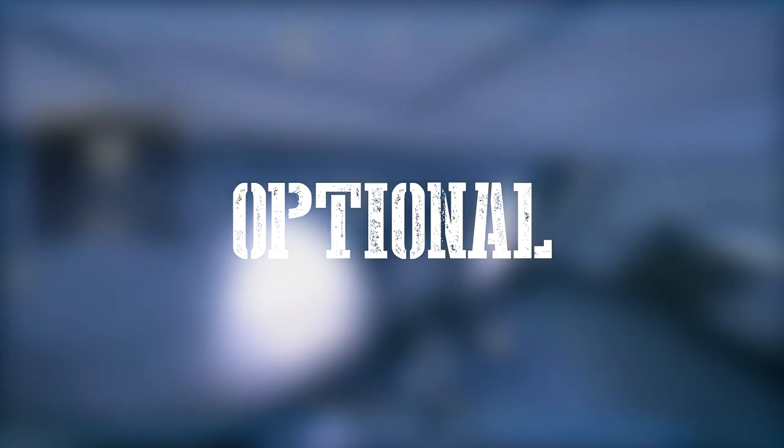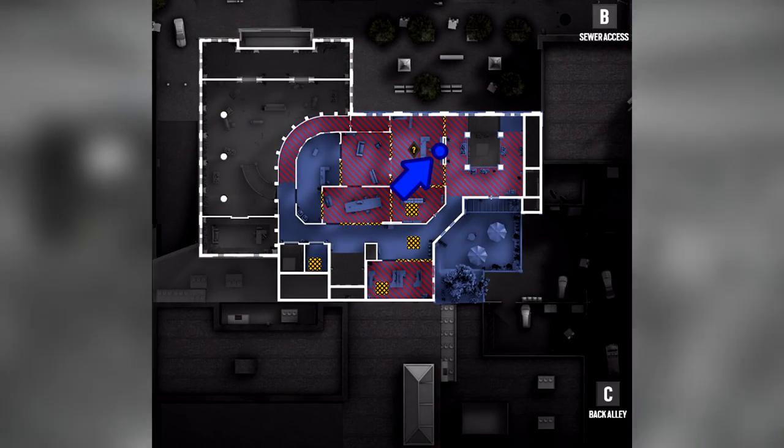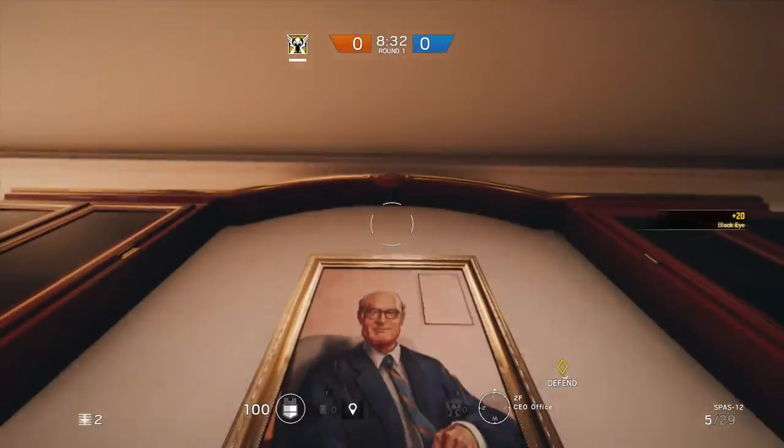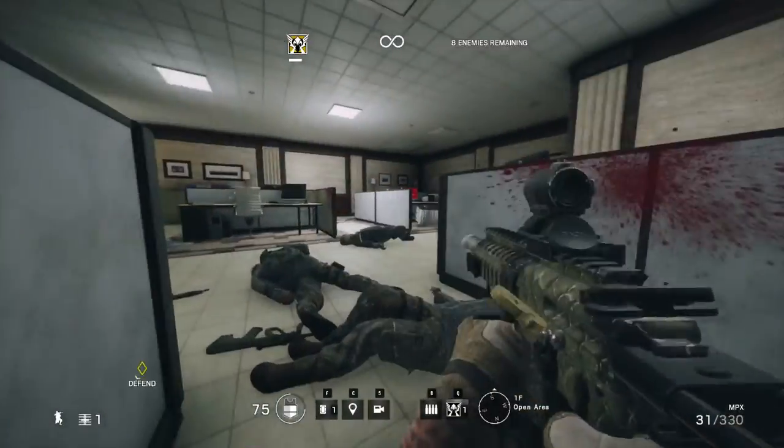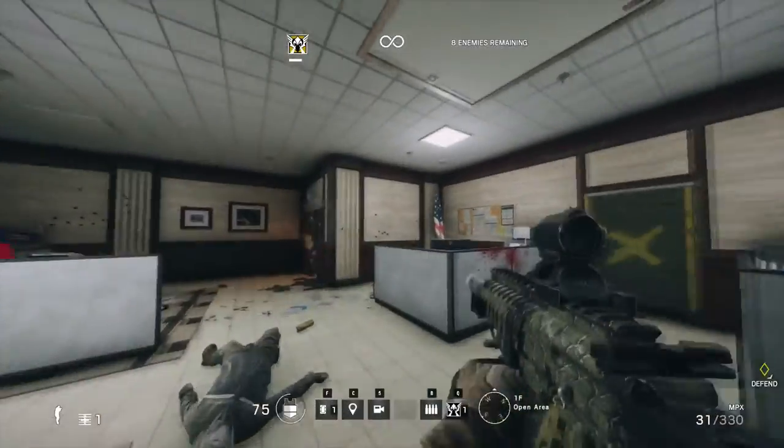If you want extra protection, I suggest throwing a camera above the painting in manager's office. This will watch for peekers, since the entire floor of the manager's office is breakable. This means the attackers could potentially blow the floor and shoot down into the objective room.